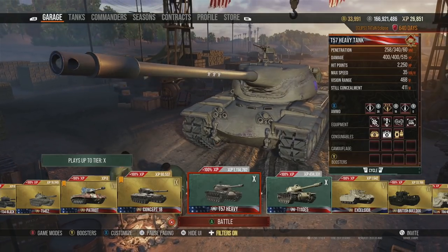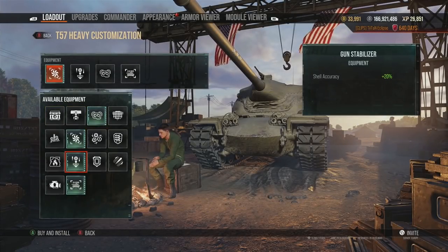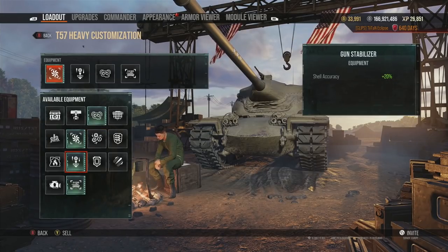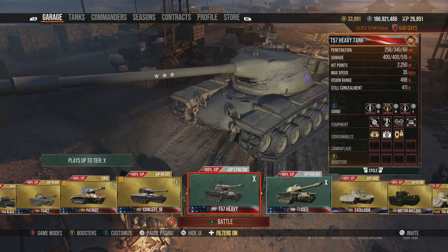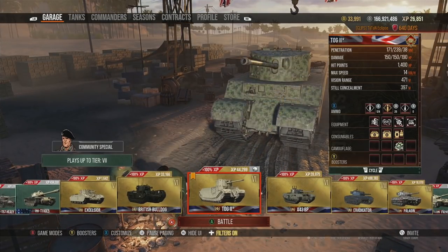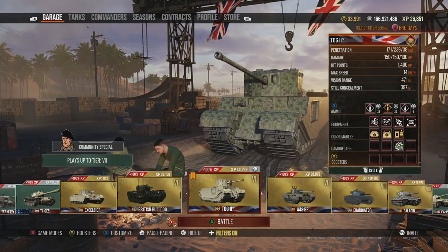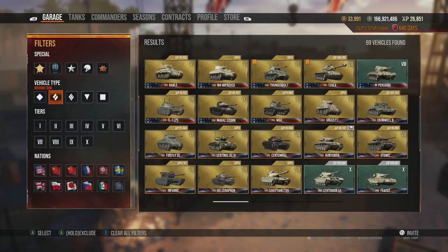These equipment choices are pretty much bog-standard across players. There will be slight variations — maybe someone uses a camo net instead of Improved Ventilation — but that's about the extent of it. You'll always pick Gun Stabilizer if it's available, because accuracy is key in World of Tanks. Being able to consistently hit where you're aiming is one of the biggest factors in performance.